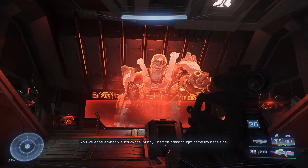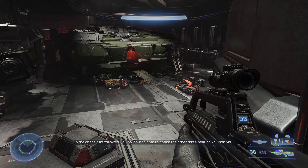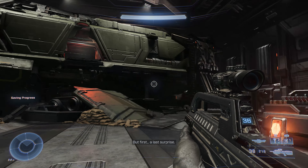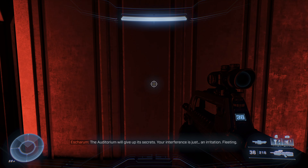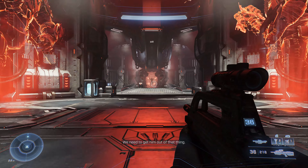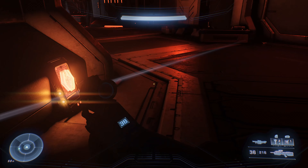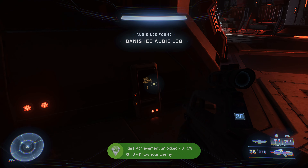After that first training session you'll go to another similar room for advanced training, then arrive at a hologram of Escharum, which leads into your battle with Jega 'Rdomnai. This is the area right before that fight — before heading in, drift to the right and you'll see a Banished audio log up against the wall. After defeating Jega, you'll ride an elevator up to the final room flanked by holograms, where Echo 216 is being held hostage and you're about to have a final showdown with Escharum. But before that, drift to the left, head to the back of the room, turn around to the left, and you'll see the Banished audio log glowing in the dark. Grab that — it's the final audio log of the entire game.